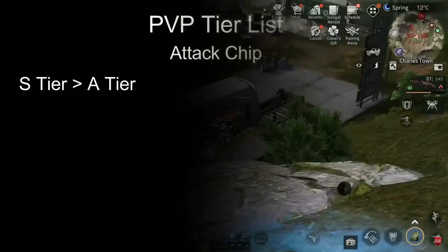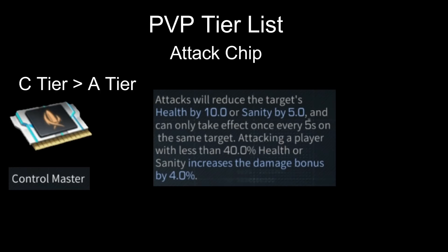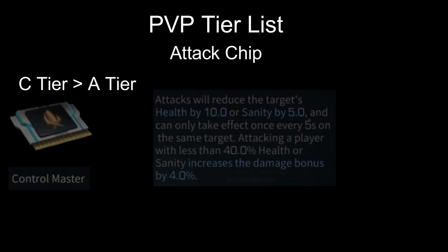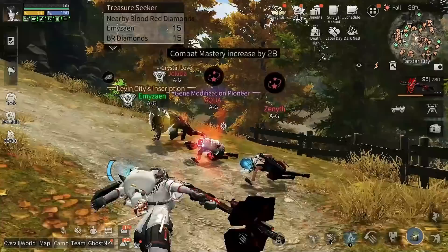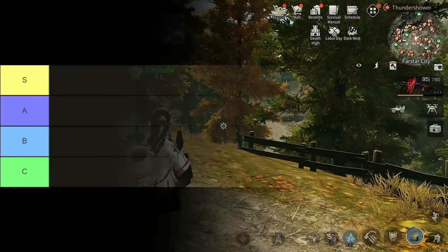Fearless Warrior will have to go down to A tier in PvP, because in PvP you also need defense and this chip reduces your damage reduction by 8%. Control Master would definitely go up to A tier at the very least, because in PvP health matters a lot — this chip will be annoying, especially now you can get a damage bonus when you attack a player with 40% health or sanity. Battlefield Recovery would also go up from C tier to B tier, because if you're really strong you can be almost immortal as long as you keep killing enemies in PvP, but the chances are pretty low and very situational, so it's on B tier.